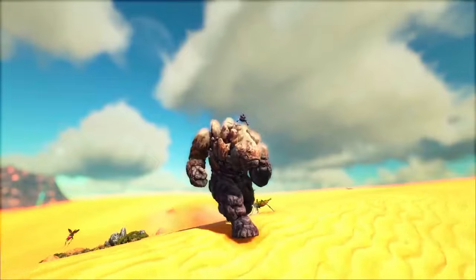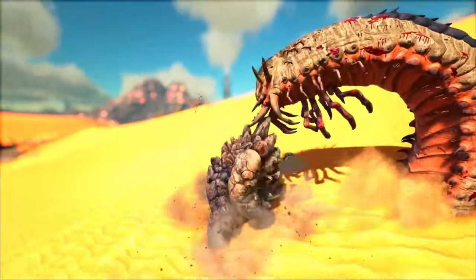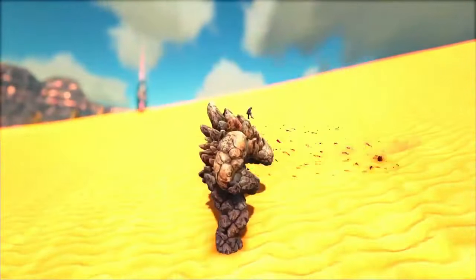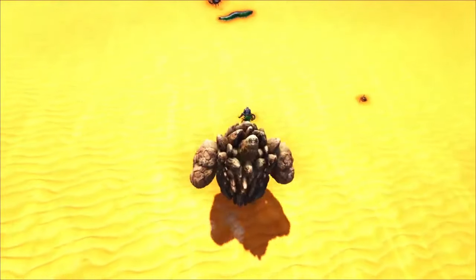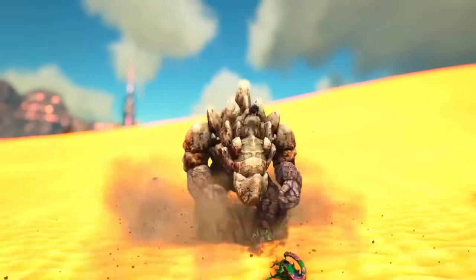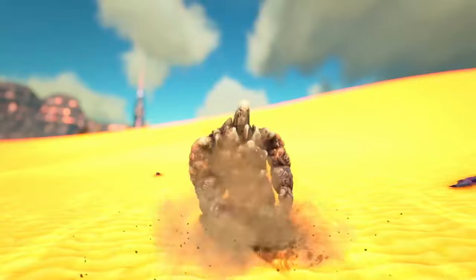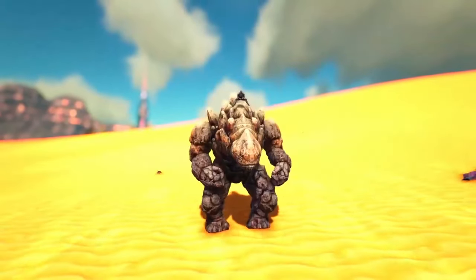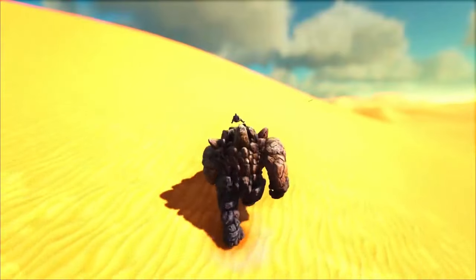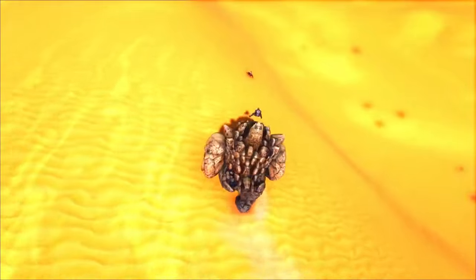They also have the ability to gather large quantities of stone and similar resources by smacking rocks with their attacks, making them invaluable for resource gathering — especially for stone, flint, and metal, which are essential for crafting and building. Placing a Rock Elemental within a base can act as a significant deterrent for potential attackers. In PvP scenarios, Golems are highly sought after for their ability to deal significant damage to enemy structures using their rock-throwing attack, making them effective siege creatures in raids.